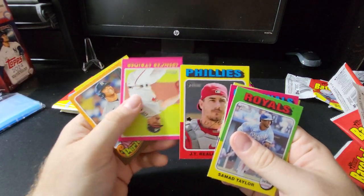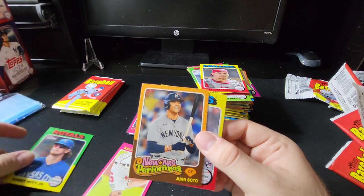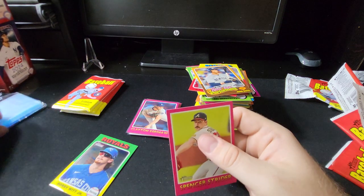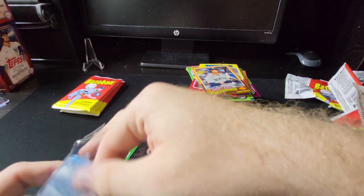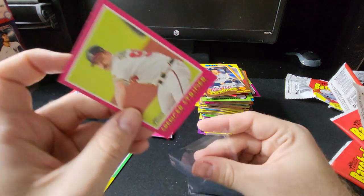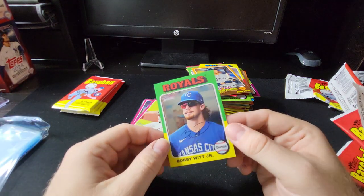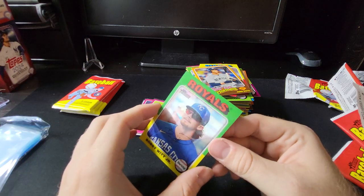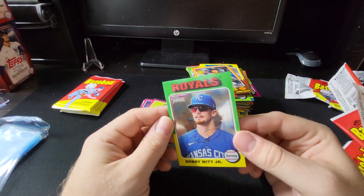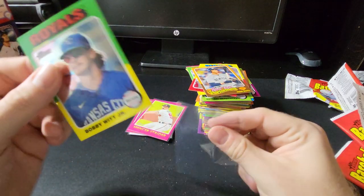Looks like there's something — oh, we got a numbered card, that's why it wasn't sliding right! Bobby Witt Jr. numbered card. All over the place with this pack — there's a 1-of-7 new age performers Luis Matos, and Spencer Strider. And our red border — hopefully he comes back fine and healthy. Here we have a numbered card: Royals Bobby Witt Jr., decently centered, out of 99, $226 on the print run — the chrome stock version. Beautiful card. Trying to tell if there's a print line right here or not, can't really tell, but let's sleeve her up.